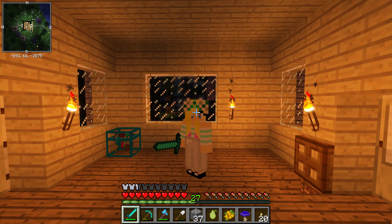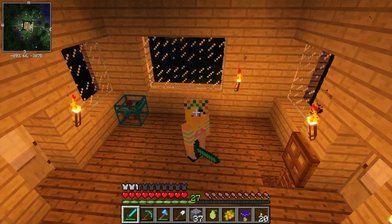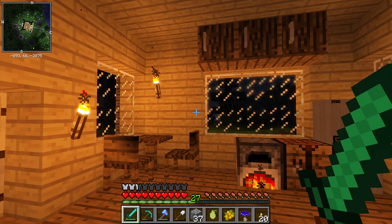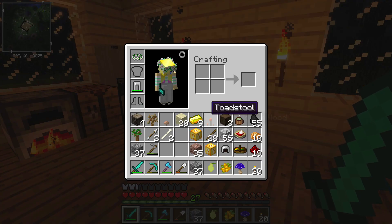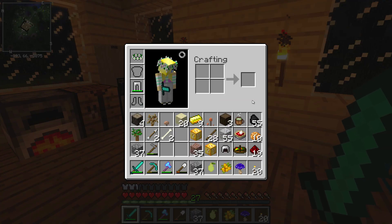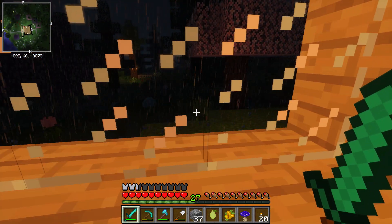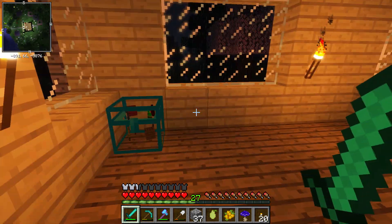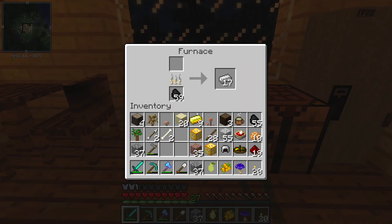Hello guys and welcome back to another Glow SMP! I have not played this in a little bit so I was very excited to be making another episode. I have a lot to do in this episode — I have a couple of lucky blocks to open, I'll try to get another pet fox, and I also have a snake egg I can hatch, so there's lots and lots to do.